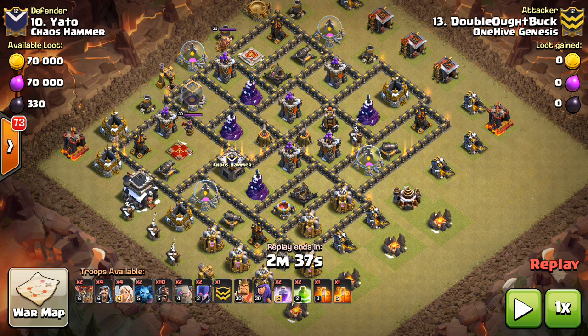I wanted to cover this as quickly as possible and try to be the first channel to show you guys what's going on with Town Hall 9. This isn't an attack strategy video because witches are used in a variety of different attacks — this one only has two witches, some others have four or six. The other troops that go along with the witches also varies, so it's not really one attack strategy.